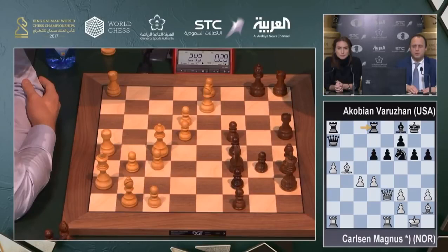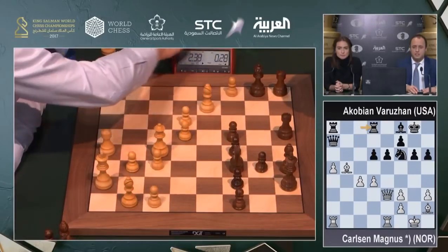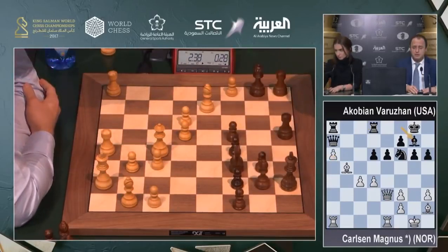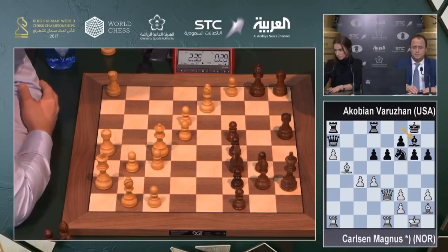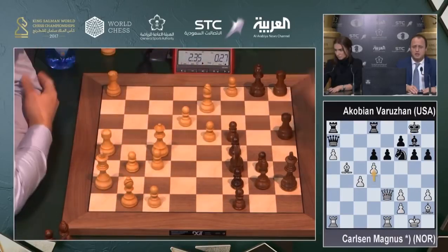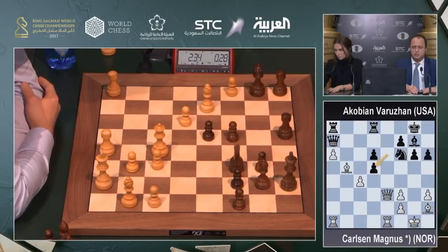Rook back to protect the d6 pawn, wants to play Bishop g7, increasing the pressure on d4. Bishop g7 played. Then Bishop c6 — now starts with d5 as I said, wants to trade the queens. d5, exd5, now Bishop c6 is certainly an option.